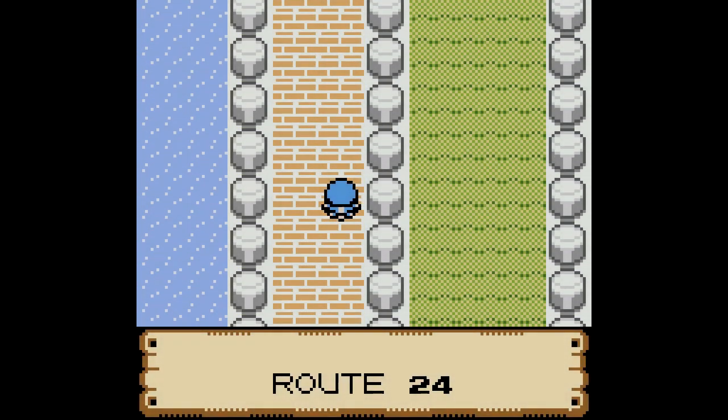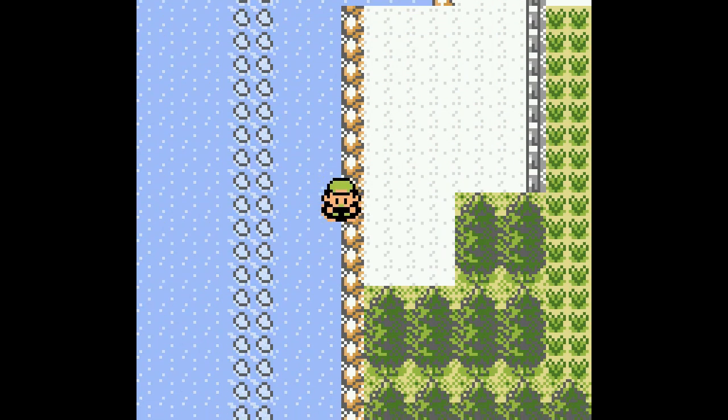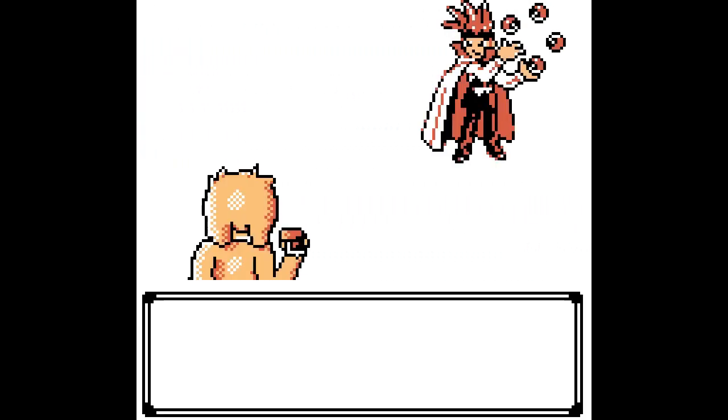Pokémon Crystal Clear is a ROM hack of Pokémon Crystal. It was released around September of 2018. What does it change? Nearly everything — so many changes that you'd have to play through just to see it all. I'll talk about the major changes, though, the ones you've probably already noticed.